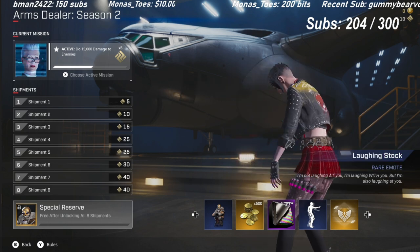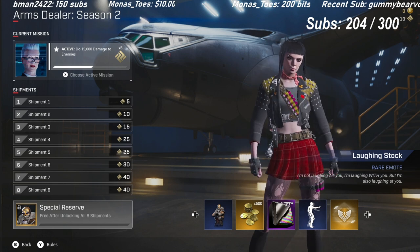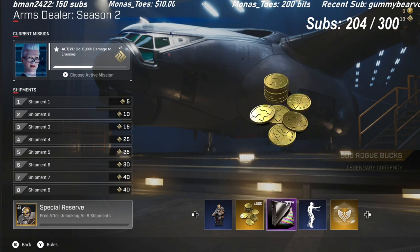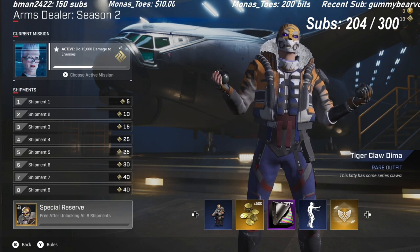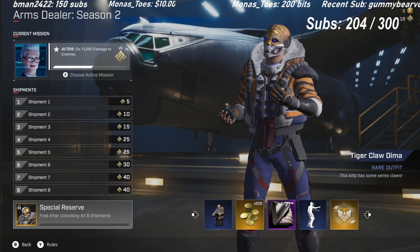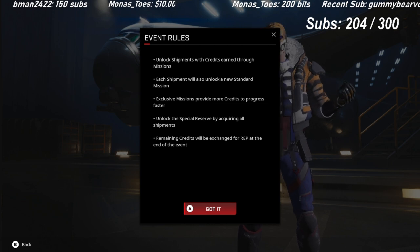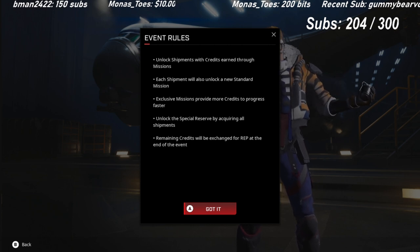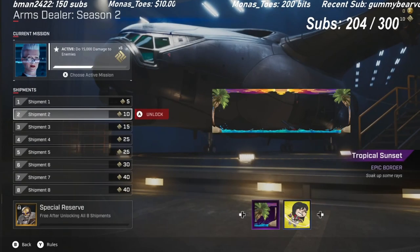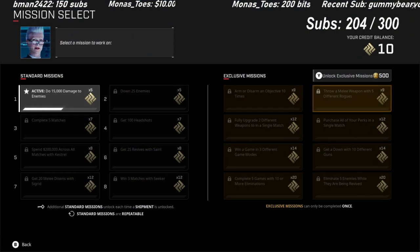And then we got Laughing Stock, another toxic emote for Rogue Company. It's like every emote's toxic — they want it, they fuel the fire. Like I said, this arms dealer is going to be sick. And I did make a mistake — I believe earlier I said this is free and you can just get it from in-game currency. It's actually 500 Rogue Bucks, so it's only $5. They're adding a 500 Rogue Bucks option to the store. So $5 as opposed to $20 for the amount of content you get — you can't beat that, guys.